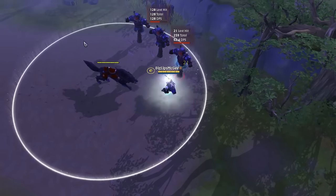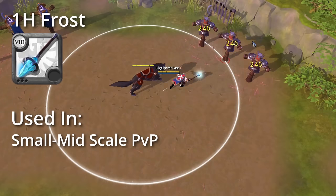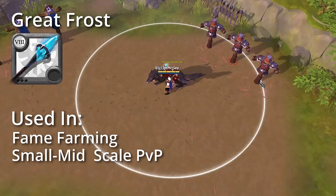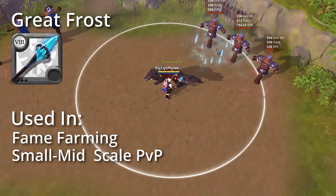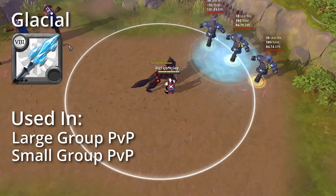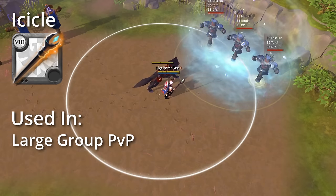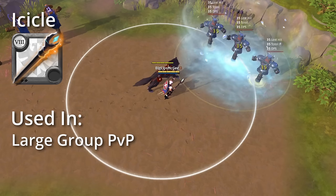Our next weapon line is the Frost Staffs, which are a utility and damage hybrid weapon line that can utilize a blink ability to outmaneuver opponents. The One-Handed Frost Staff freezes enemies in place in a cone, mainly used for solo and small-scale PvP as a DPS option. Next we have the Great Frost Staff which rains down waves of icicles dealing damage in an AoE, mainly used for fame farming and small to mid-scale PvP. Glacial Staff sends out a long-lasting Ice Shower that deals heavy damage over time, mainly used for large group PvP and small-scale PvP when it combos with a partner. Next is the Icicle Staff which lays down an Ice Storm that slows opponents in a very large AoE, mainly used as a defensive support in large-scale PvP to slow down enemy Zergs.